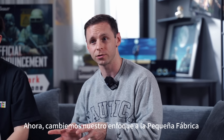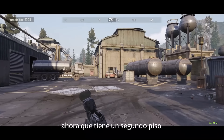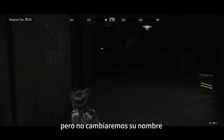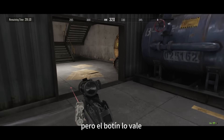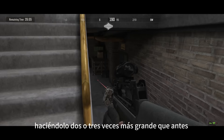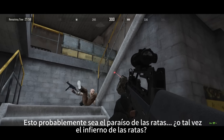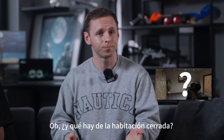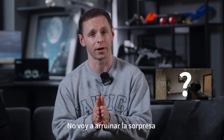Now, let's shift our focus to the Small Factory. The Small Factory isn't so small anymore, now that we've added a second floor, but we won't change its name. Taking this area will be tricky, but the loot is well worth it. We've expanded the basement, making it two to three times larger than before. This is probably rat heaven. Or maybe rat hell. And what about the locked room? Well, let's just say we've made some adjustments — I won't spoil the surprise.